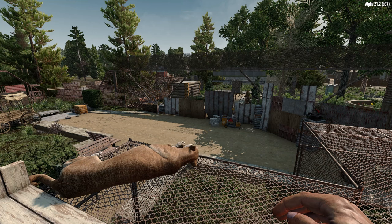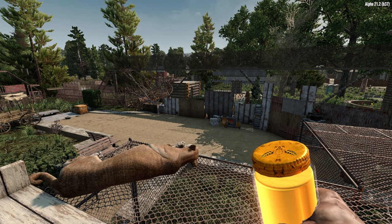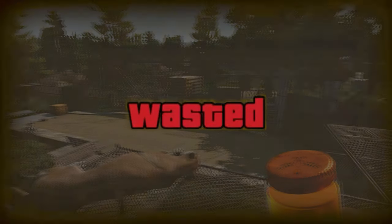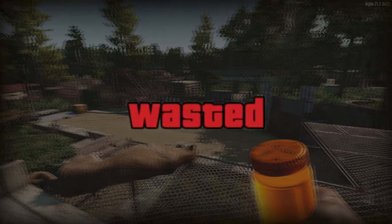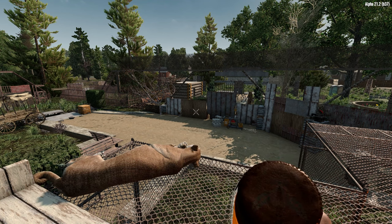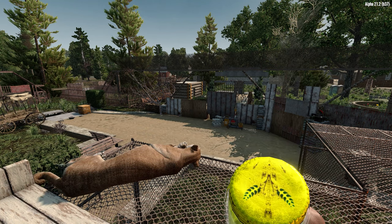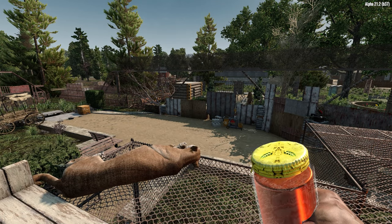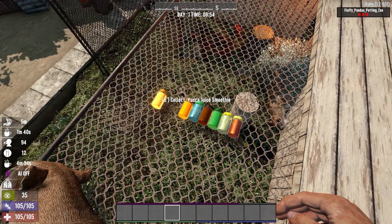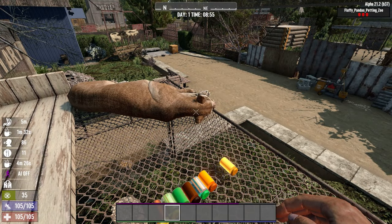Vanilla Drink Models Alpha 21 simply adds a drink model for all standard beverages found in the game, including honey. The mod adds a dedicated model for honey, beer, yucca smoothies, coffee, yucca juice, goldenrod tea, and red tea. I appreciate the subtle mods that increase immersion into the 7 Days to Die universe, and Vanilla Drink Models definitely falls into this category. If the Fun Pimps ever watch this video, can we please have these simple features implemented into the vanilla game? Fingers crossed it will all be updated in Alpha 22.